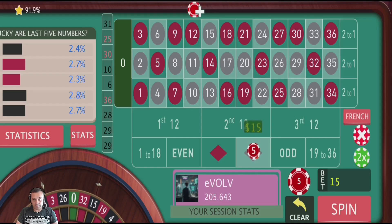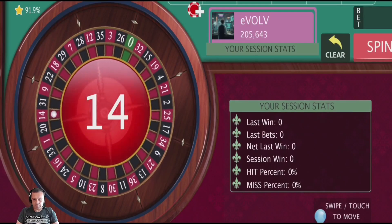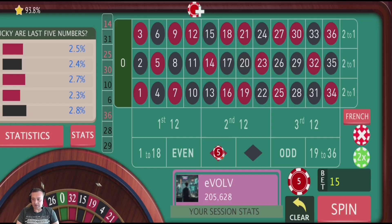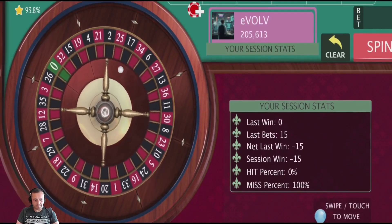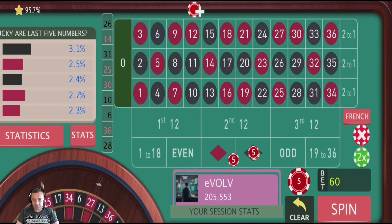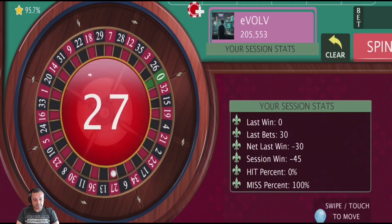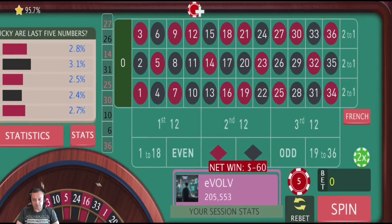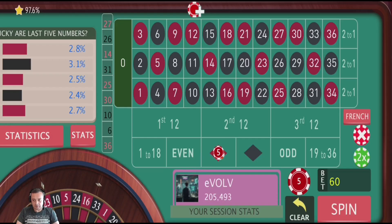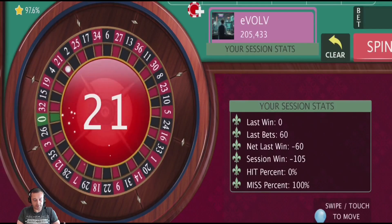We're going to play black because black's just come out. We've had a red so we've had a loss straight away — typical. We're going to switch to red, just basically betting on doubles for black and red for this recovery method. Another black, so it's switched on us again — we'll switch. 60 units bet because we lost 30 on the last one. Another red, it's flipped on us again, so we're going to go to 120.